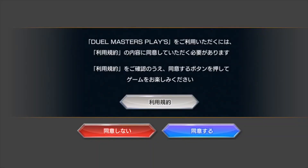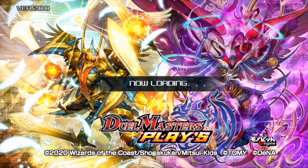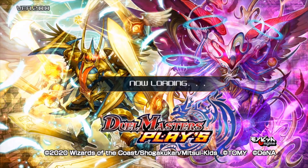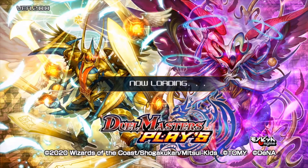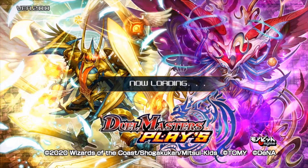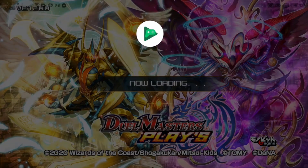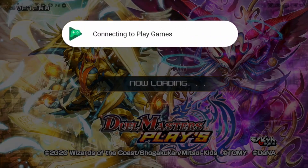There are some screens here that aren't skippable, but they shouldn't take too long. Now on this screen you're going to want to press the blue button — it'll just take us to the main menu after that. Now if we click on any part of the main menu, it's going to sync up to Google Play Games. After waiting for a couple of seconds — it shouldn't take minutes, just a couple of seconds — it should be synced up and we'll get the pop-up: connecting to Play Games.